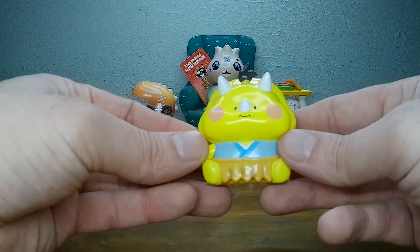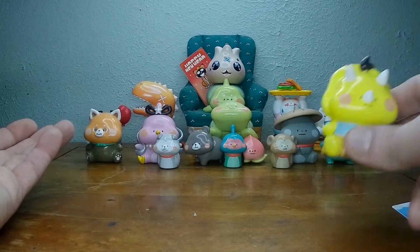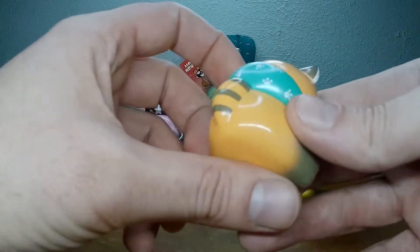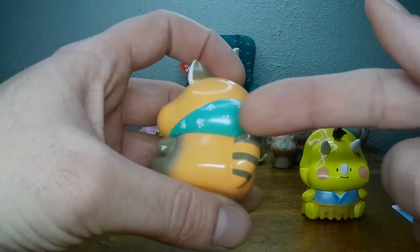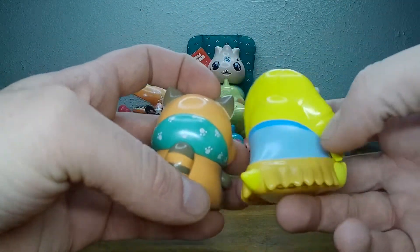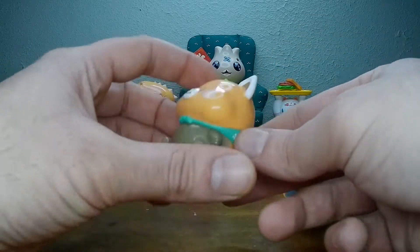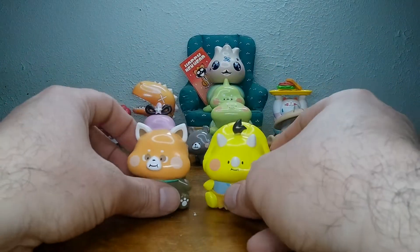Now let's go through and take a look at all the ones we got. We got raccoon. I like this chubby-cheeked little raccoon — look at him. I like the shimmer kind of on the paint. The blue, the green has it as well. Little paw prints. A cute chubby-cheeked raccoon.